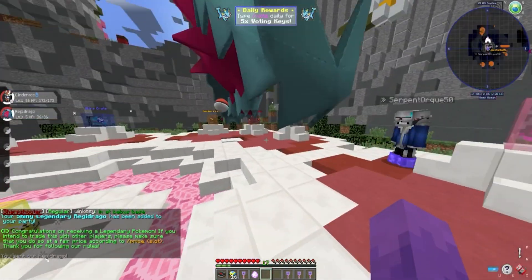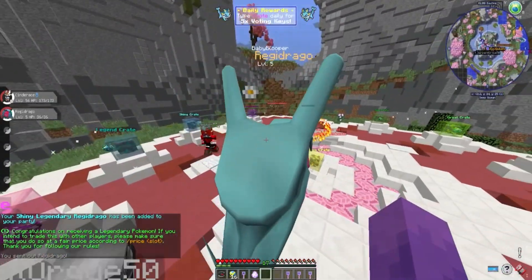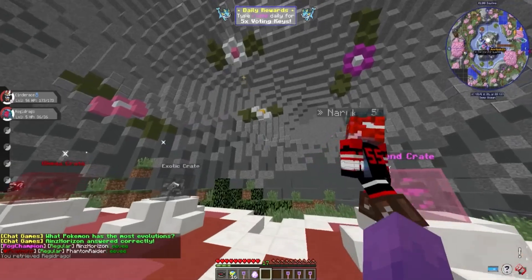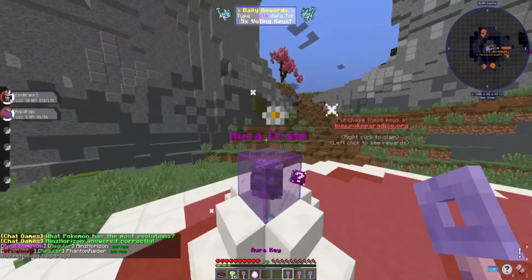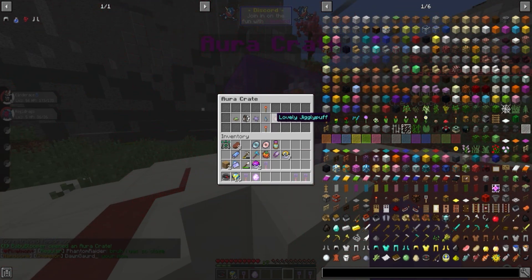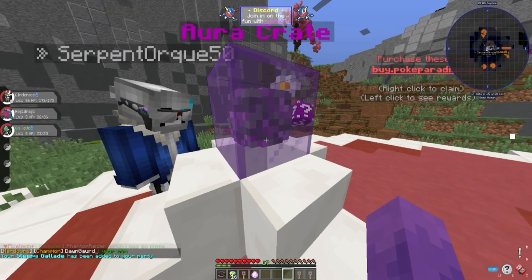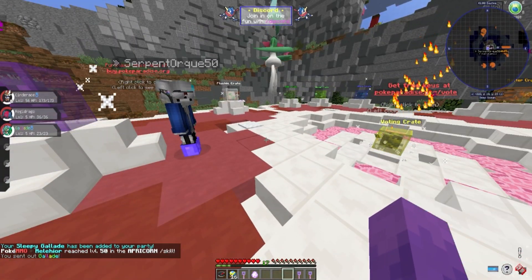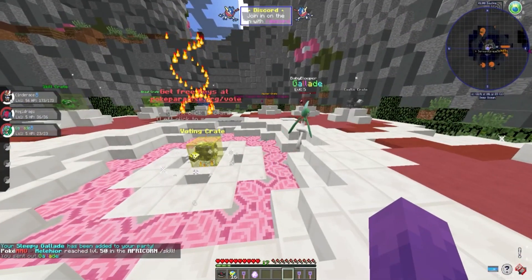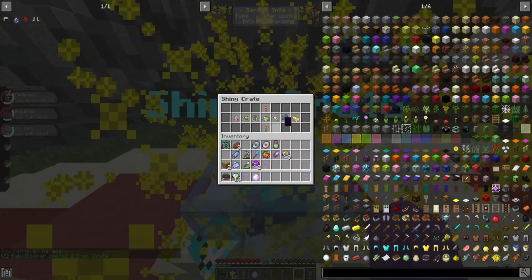I technically got a legendary before from this crate, so I decided to use the Shiny Legend key. Let's do it — come on, something great! What is this — Regidrago?! Okay, this is kind of sick. I'm down for that, that's a pretty cool Pokemon. Let's continue — I got an Aura key. This is like the cool Pokemon crate. I got a Sliggoo... does it look any different? It looks kind of cool.